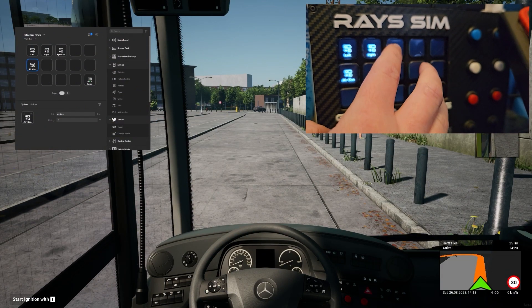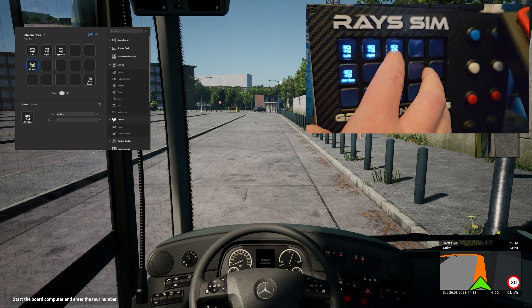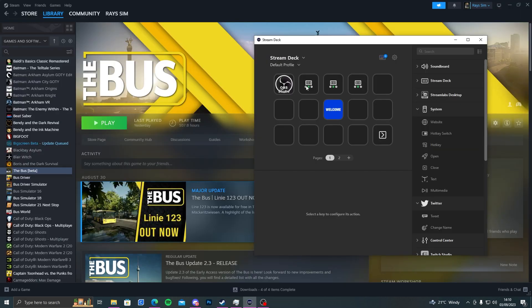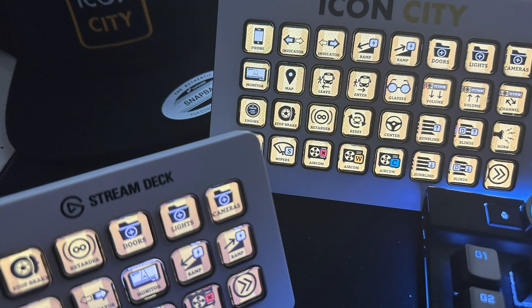We've done a video on it and check this out — voila, you can see the icons that you now have. An icon pack with 105 icons included for both the 15 and 32 key Stream Deck, ready to go with one quick setup. I'm going to show you how you can take what I showed you how to do and bring it into this thing.